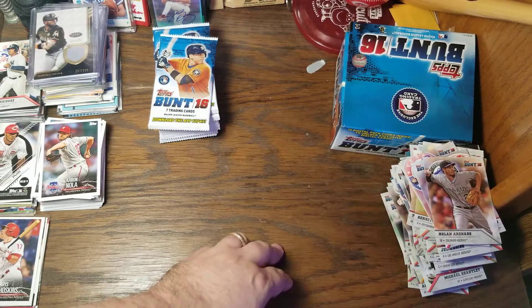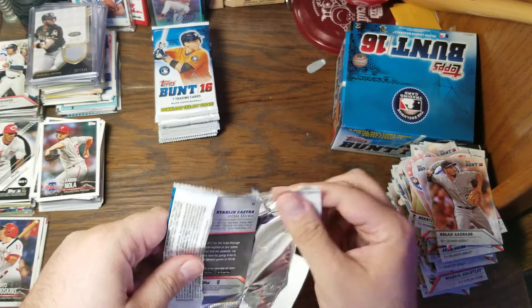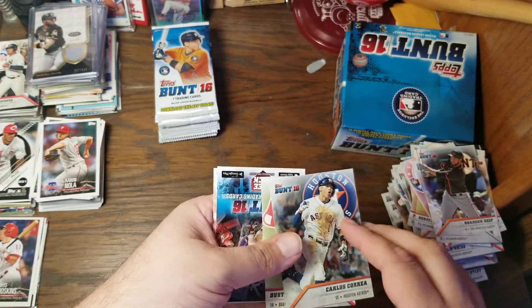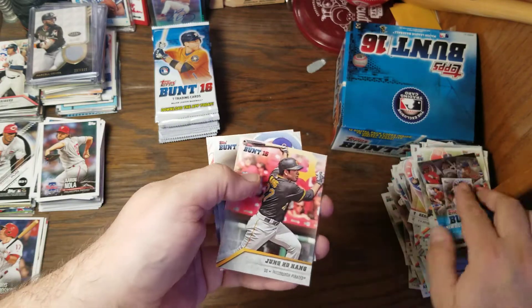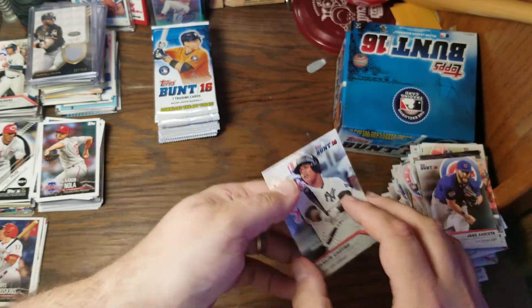I think Peter O'Brien's dad was Pete O'Brien, who was a one-time Ranger first baseman in the mid-80s, right before I started watching baseball. Brandon Belt, Carlos Correa on the front of the packs. Dustin Pedroia, digital card, Jung Ho Kang, Jake Arrieta, and Starlin Castro.